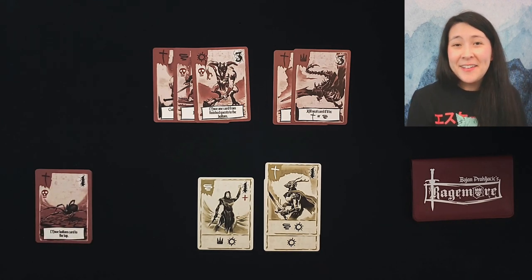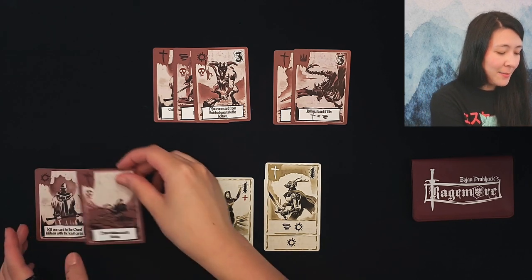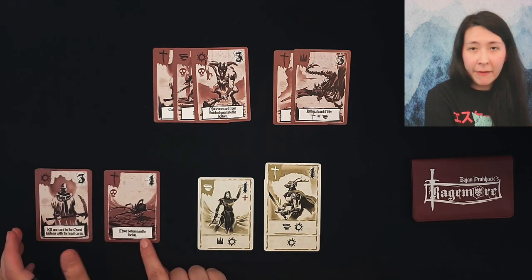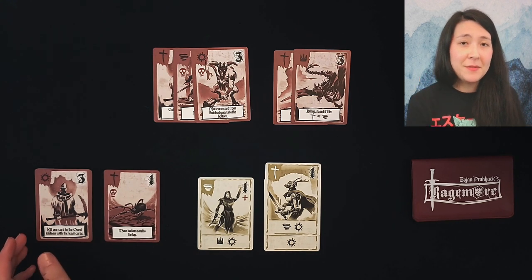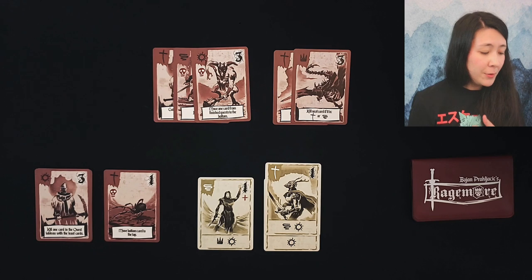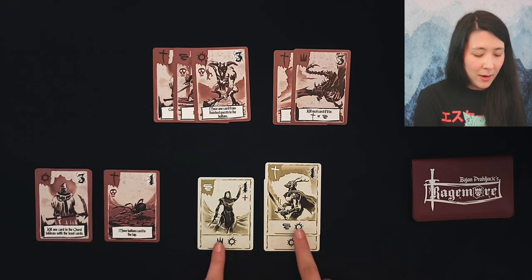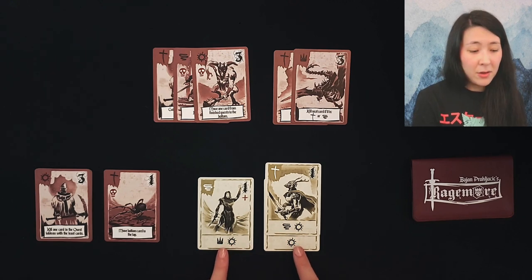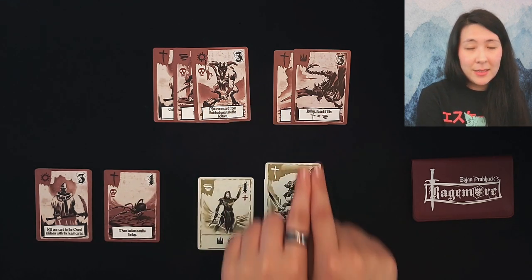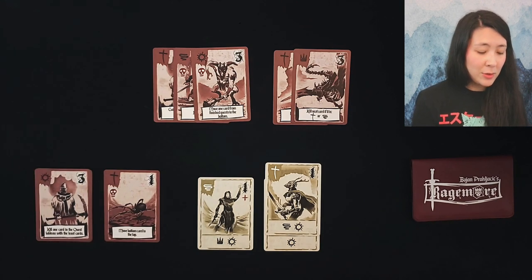During a turn you're going to start by taking the top card off the deck as an enemy and placing it into the encounter area. You have three options: you can explore, recruit, or fight. The explore action is going to cause you to match icons on the bottom of a single card to two icons in a single quest. You'll then get to take them off and count them towards scoring.